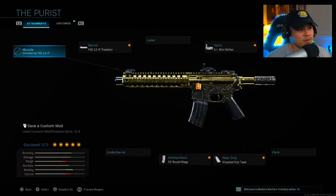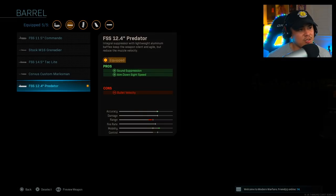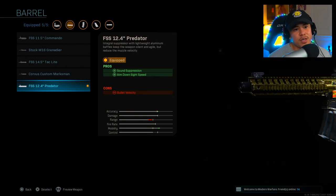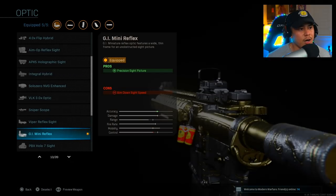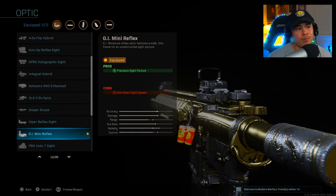So let's get on with the class setup. I'm using the FSS 12.4 inch Predator — this one gives us sound suppression and aim down sight speed. I'm a solo player so having that sound suppression is definitely important so enemies don't know exactly where I'm at. For the optic, this is optional, but I personally feel like using the GI Mini Reflex or any sight you like definitely helps you aim in better and gives you a more accurate shot.